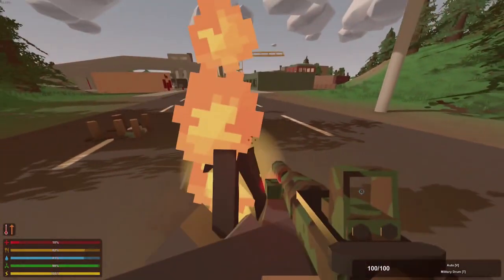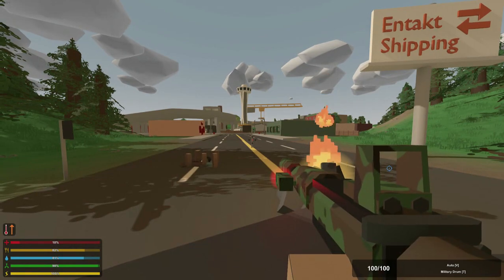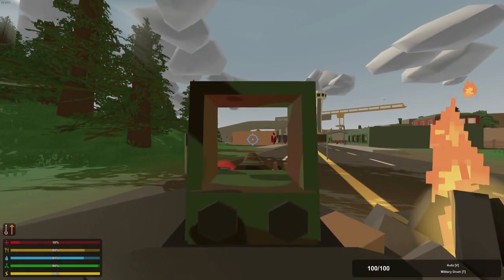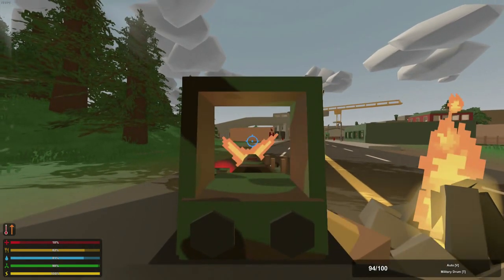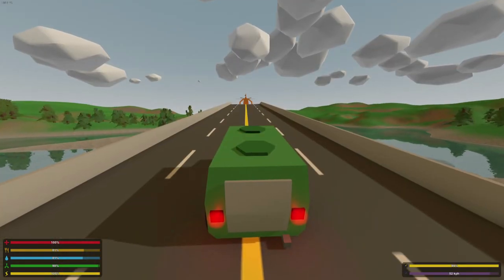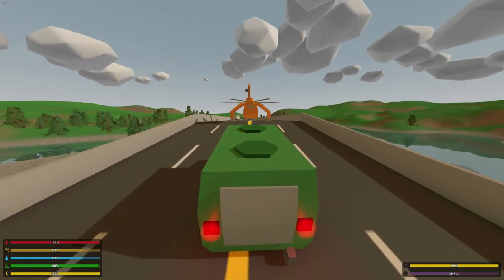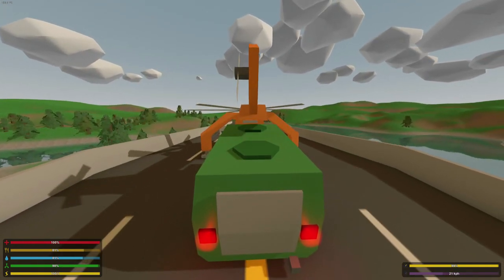I thought this was pretty cool — if you have super low health, you will notice that your hands start trembling, and this will make shooting obviously pretty difficult. Lastly, something that has been requested a lot and been in the plan for quite a while: you can now activate the electromagnets on the bottom of the Skycrane.